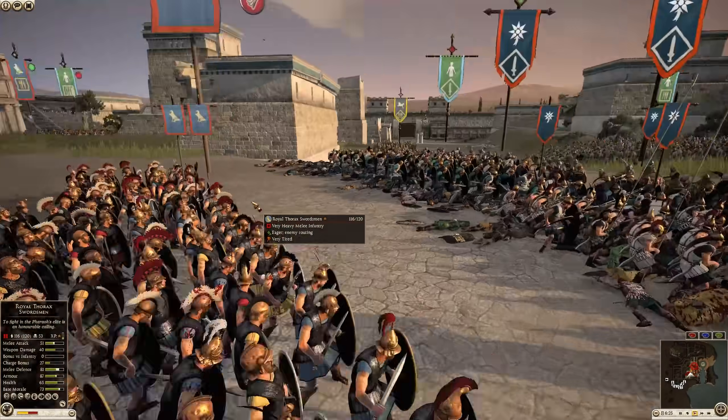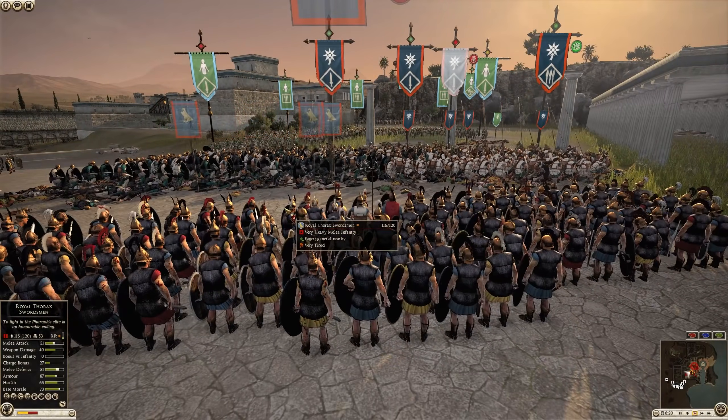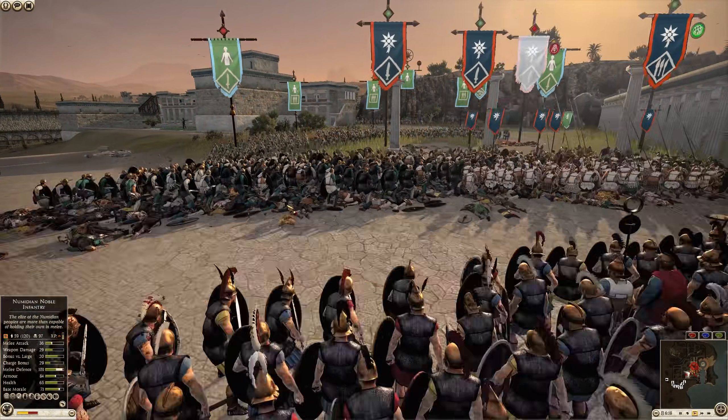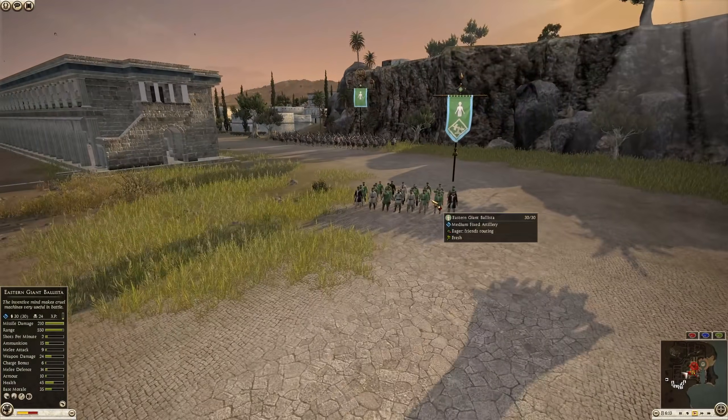We've got a Royal Thorax Swordsman unit — they're better than the standard Thorax Swordsman. But there are still three units of Royal Guard from Saba eager to charge, with the general in the back still alive.